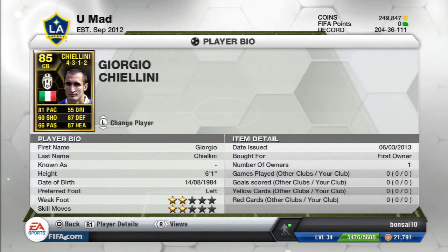For our next player we got Giorgio Chiellini from Juventus — the Italian beast. He has 81 pace, 87 defense, and 87 heading, with 2-star skills and 2-star weak foot. He is quite tall at 6'1" and he is expensive — he might go for 400k or more.